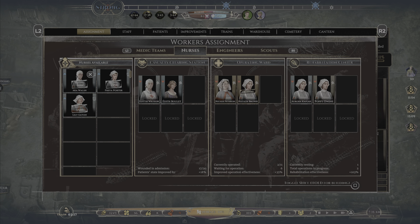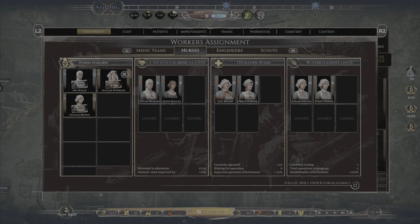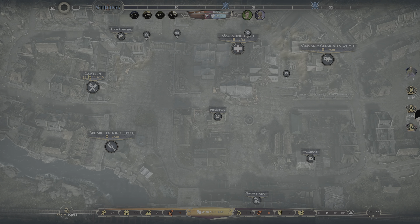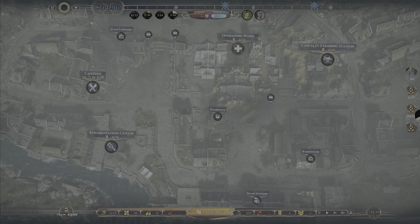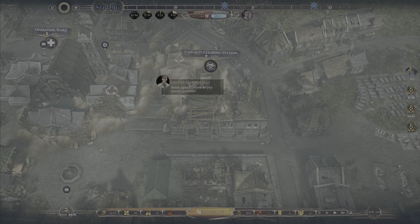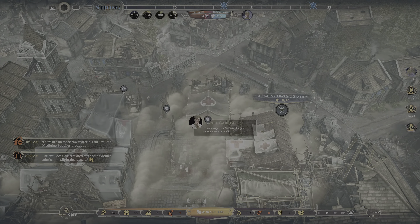Speaking of nurses, let's put Freya and Lily back into the OR and take Natalie out. We'll put Mia back into CCS and move Edith over onto rehab. Engineers have reached the construction site — four construction projects queued up. Operation was successful. Nurses have reached the hospital. More patients coming in.